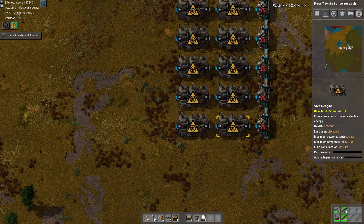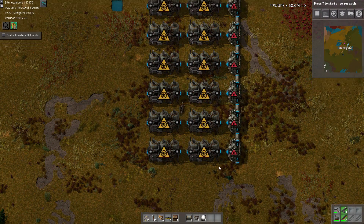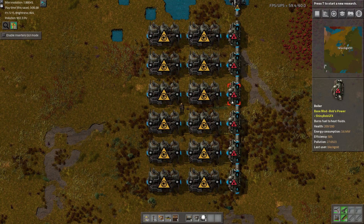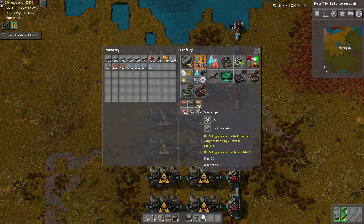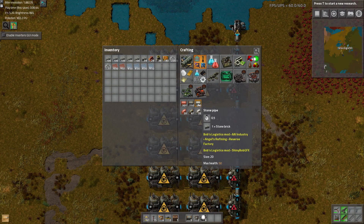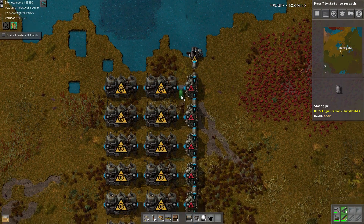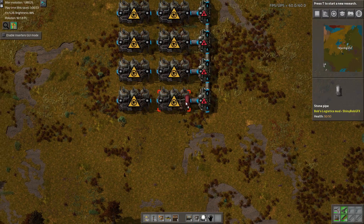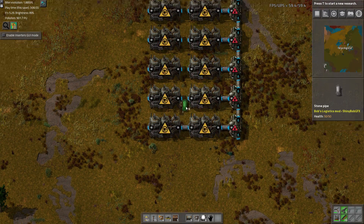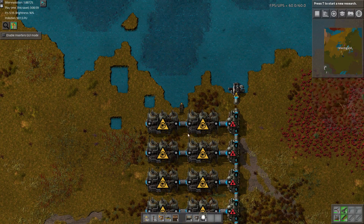And then I'm going to need some stone pipes to connect this, because this is going to be steam, so it should be a stone pipe. Looks like 12 stone pipes. Stone pipes aren't something you use that often, and it is using bricks, so I don't want to make more than I need. Sometimes it can be hard to tell, but there is a difference between the color of the stone pipe and the iron pipe. There is a slight difference. I wish it was more though.